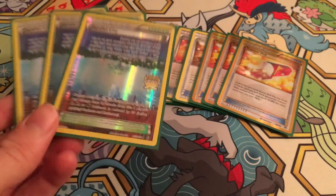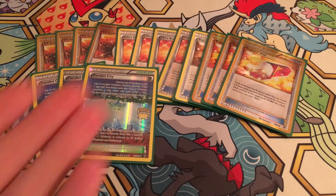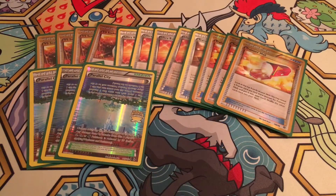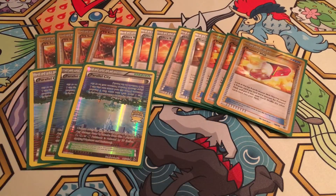Volcanion was the only deck I lost to at the whole event — it's just a nightmare matchup and kind of your one bad matchup. To be fair, it struggles in a lot of its own matchups too, so you don't necessarily pair against it a whole lot. I played it twice and lost twice, and one of those games I probably would have won except I prized two out of my three Ariados. Not being able to get that tempo and squeeze the full damage out of Sceptile had a lot to do with losing that one.